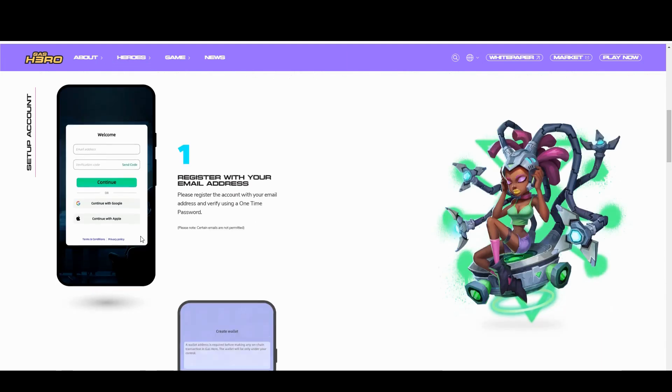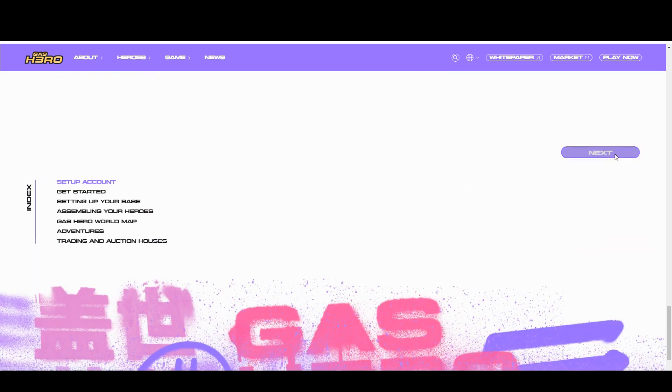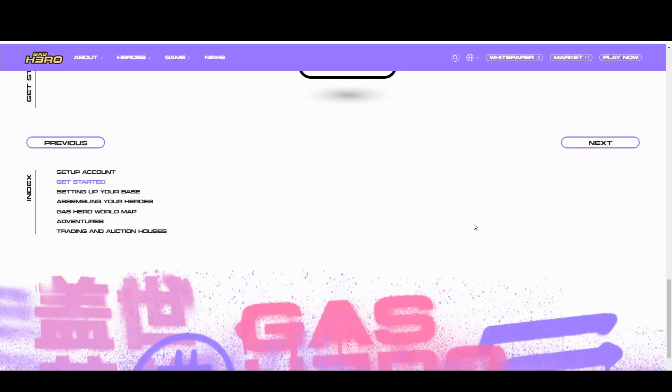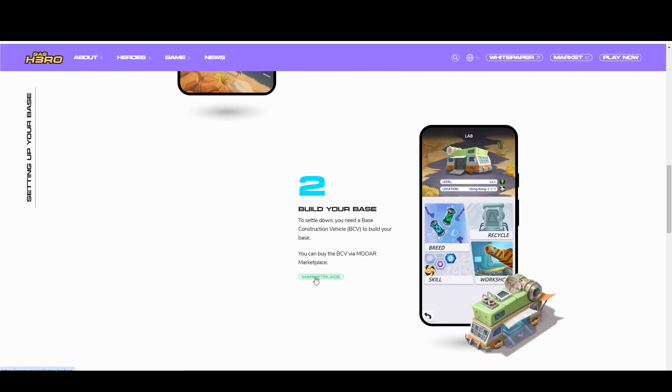Looking at the Gas Hero website and the how-to-play section, it's shown in mobile — it is designed as a mobile game — but you can't get it through the App Store currently; it's only playable on a browser. App stores don't allow NFT-gated games, and this is an NFT-gated game costing hundreds of dollars to enter. The website walks through creating a wallet, going through the tutorial where you get four free heroes, and then setting up your base — which is where you need that Base Constructor Vehicle NFT to actually settle and start playing.